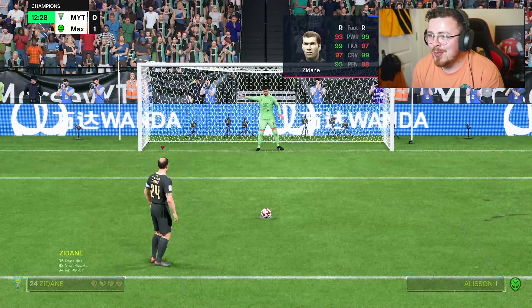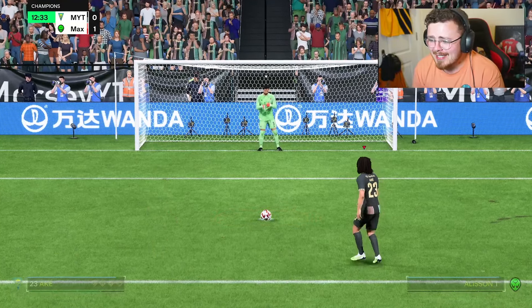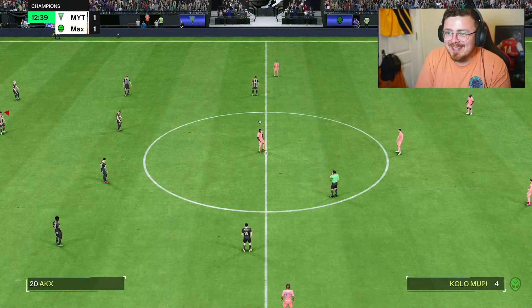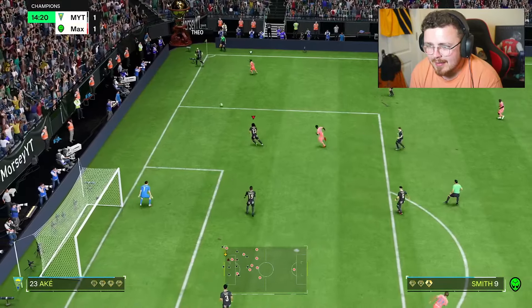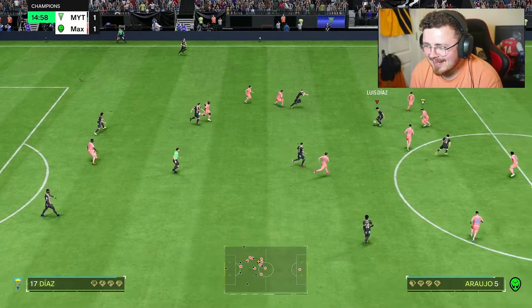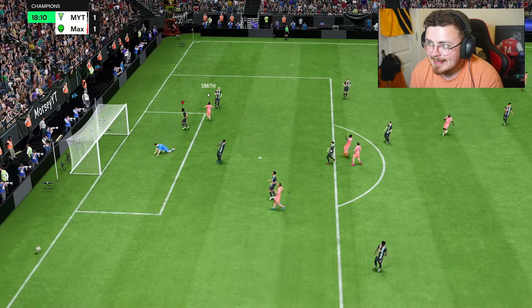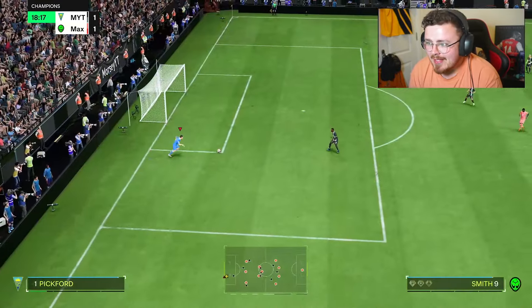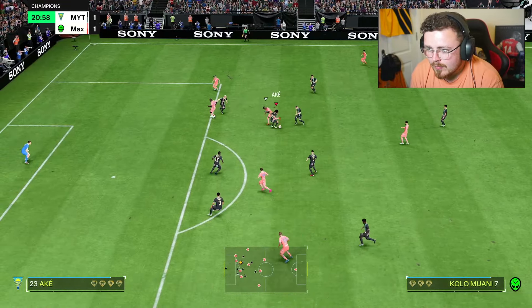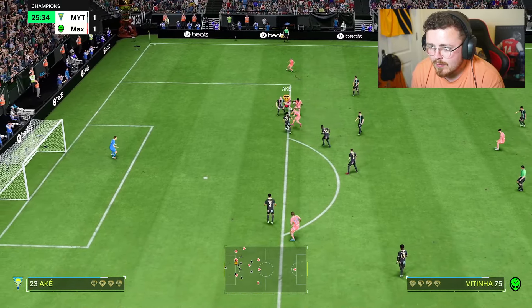We're one-nil down, but Nathan with 70 penalty attribute — not actually that bad, smash this bottom right. It's in off the side netting — tidy! 70 pens is pretty decent for a defender. Little intricate passes — I liked those little triangles. Quick jockey, precision challenge as well, Nathan.